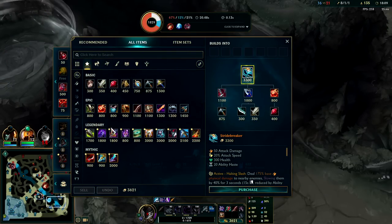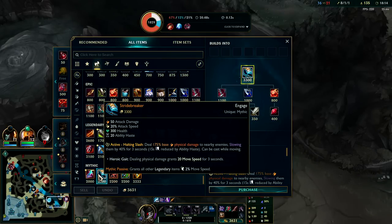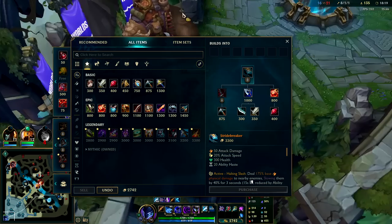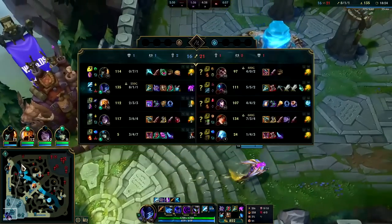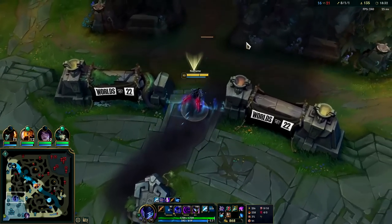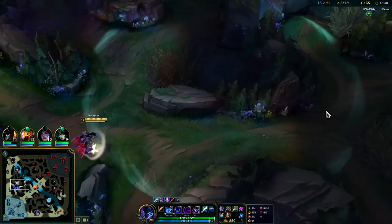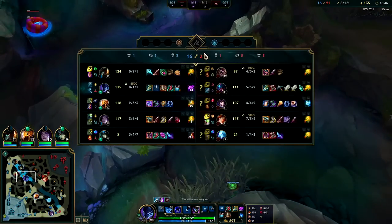Might need to go bruiser items now — Stride Breaker or something for the MF. Maybe I should stick to Prowlers — it's hard to say. Stride Breaker's 50 movement speed, 300 health, 20 ability haste. We'll stick with the Prowler setup. Go Death's Dance. If I turn we'd guarantee die — I thought we could get away. MF's movement speed is crazy overloaded. We needed to hit her with something to slow her down, but then she could have just popped Delfy — maybe that's not the move. She got a thousand shutdown gold off that — that's insane.